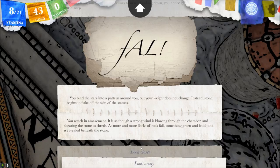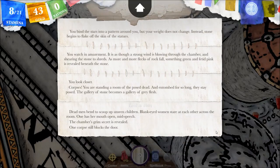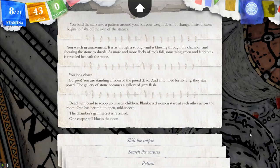I don't want to get closer, but I want to see what happens. I guess I'm looking closer. 'Corpses. You are standing in a room of the posed dead, entombed for so long they stay posed. The gallery of stone becomes a gallery of grey flesh. Dead men bend to scoop up unseen children. Blank-eyed women stare at each other across the room. One has her mouth open mid-speech. The chamber's grim secret is revealed.'